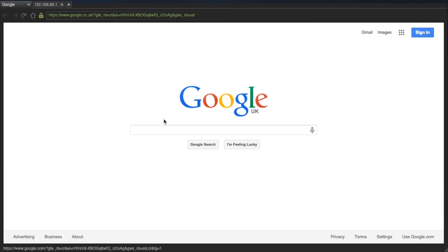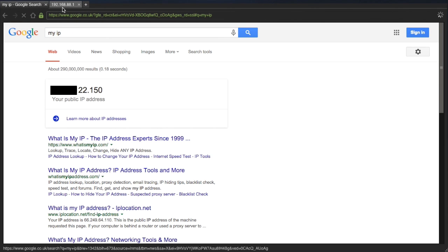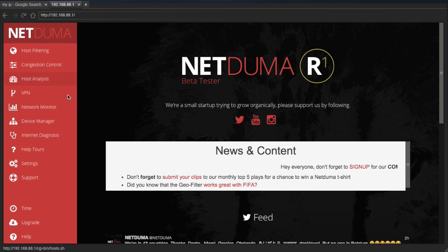To start with I don't have any VPN enabled. So when I search Google for my IP, you'll see that my true IP is revealed. If an attacker were to get this, they could hold my connection hostage.